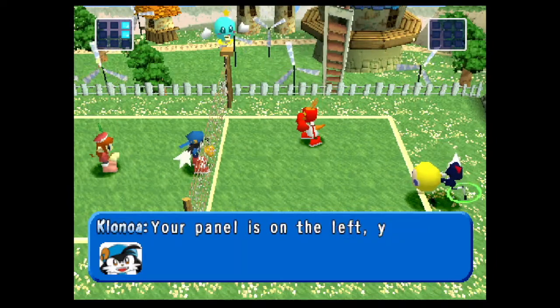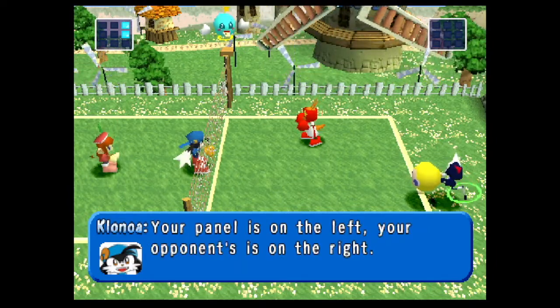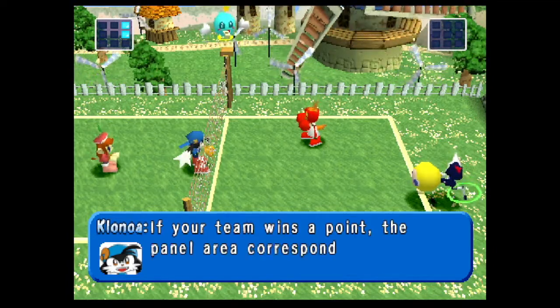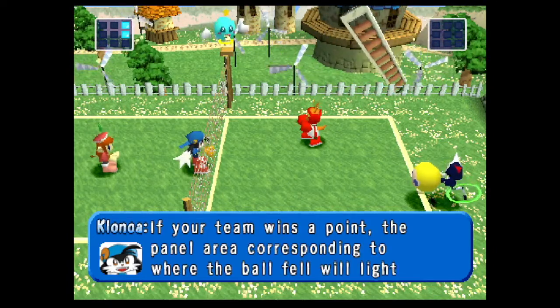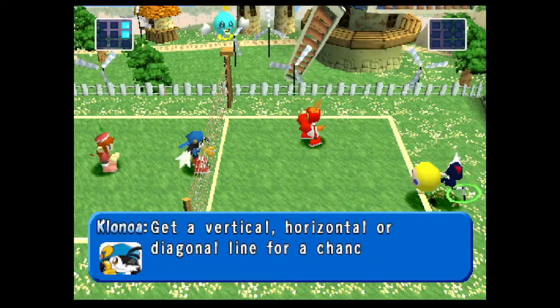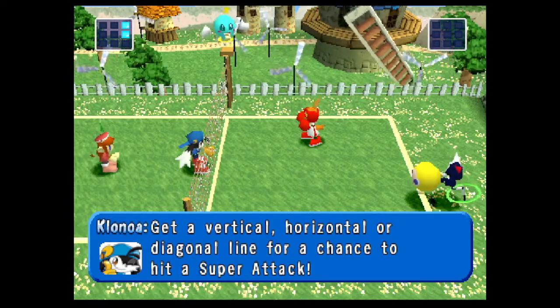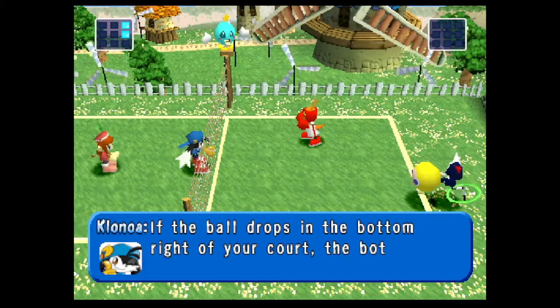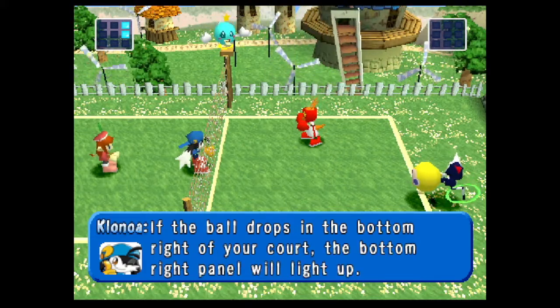To hit a super attack, you need to pay attention to the square panel at the top of the screen and store points in this panel. Your panel is on the left and your opponent's is on the right. If your team wins a point, the panel area corresponding to where the ball fell will light up. Get a vertical, horizontal, or diagonal line for a chance to hit a super attack. If the ball drops in the bottom right of your court, the bottom right panel will light up.